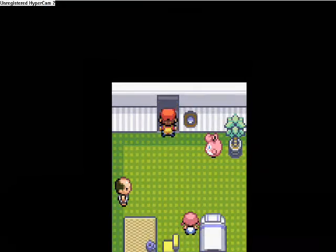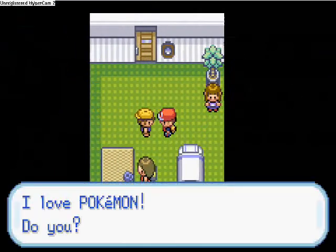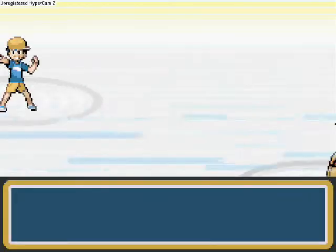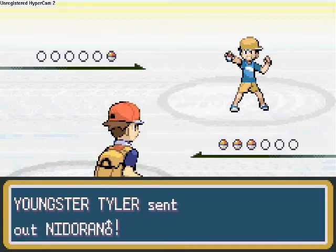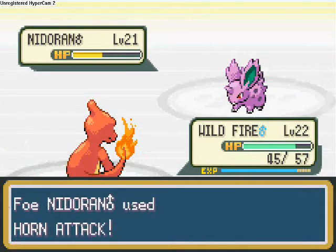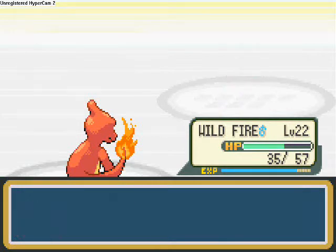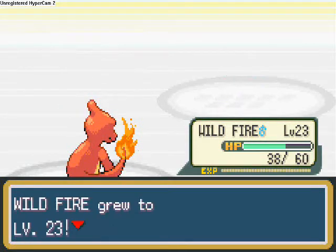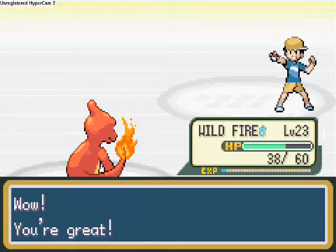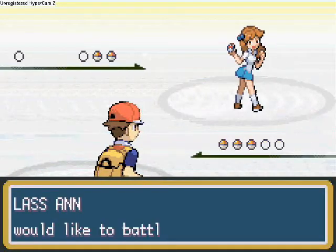She always travels with Wigglytuff. This is a pretty good cabin because you've got two or three Pokémon. Nidoran at level 21 — this is rivalling the levels of Cerulean Gym. As you go through the game, you can see the jumps of levels between the gyms.